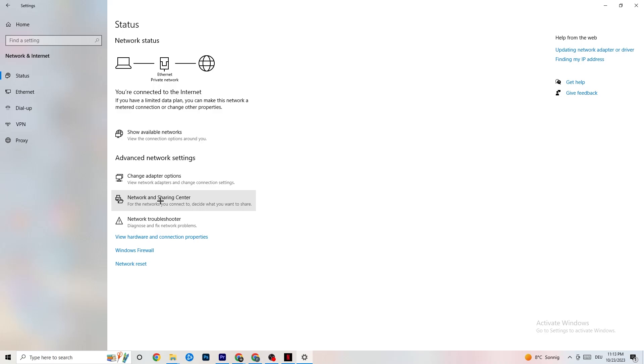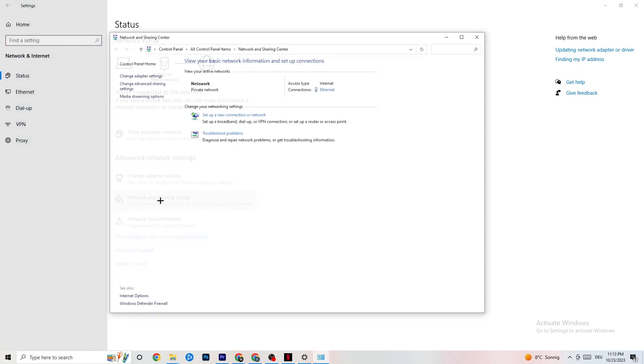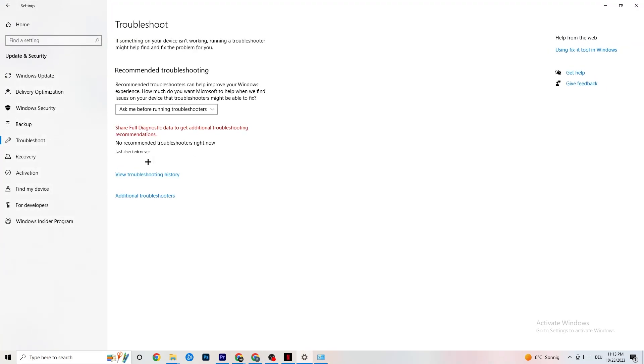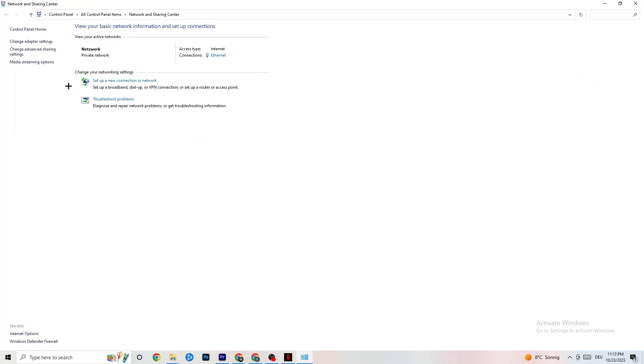Now click on Network and Sharing Center. Check which your access type is — Internet — and which your connection type is, which is Ethernet for me. If you have Internet access but are connected via Ethernet and it shows a mismatch, that's a problem you need to fix. Also click Troubleshoot Problems, which will direct you to the Windows troubleshooter. If nothing is found, close it and go back.